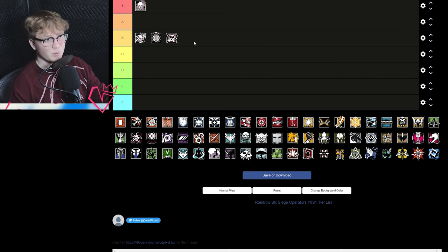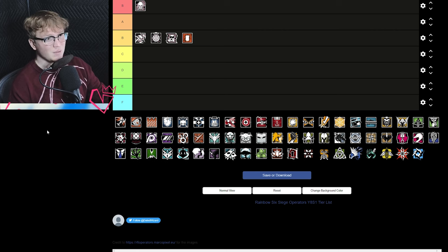Mute is kind of a B tier operator as well. Previously he's been pretty good, but there are defenders now that do his job arguably better and more effectively. That being said, he's still pretty good on most sites and is almost a jack of all trades between his shotgun and SMG secondary. Thermite is a B tier hard breacher and arguably one of the worst hard breachers in the game right now — his guns are decent but his kit is a little bit lackluster.